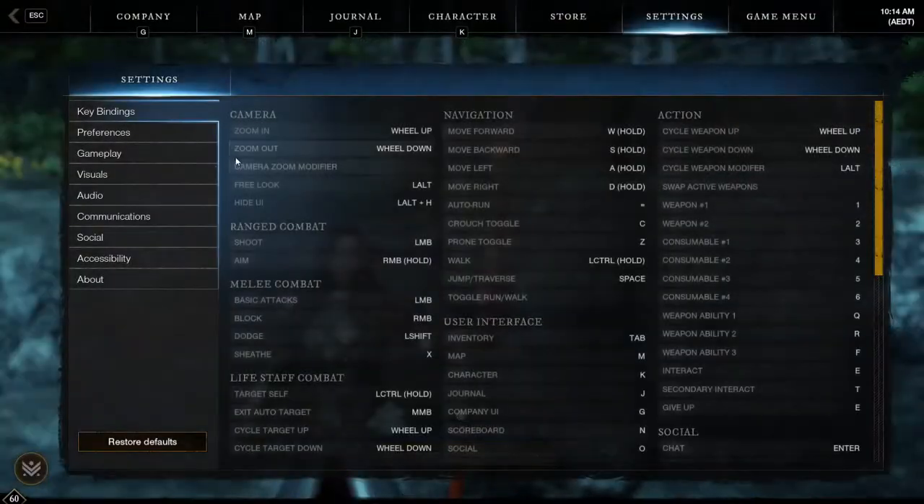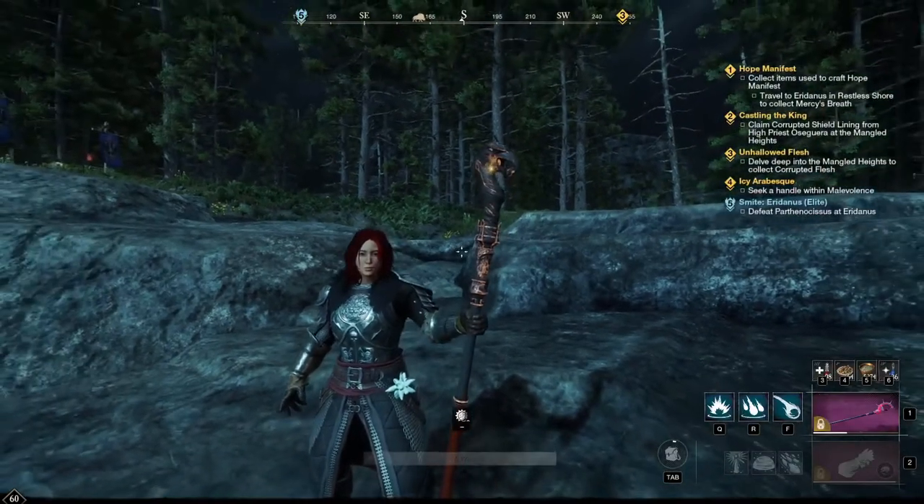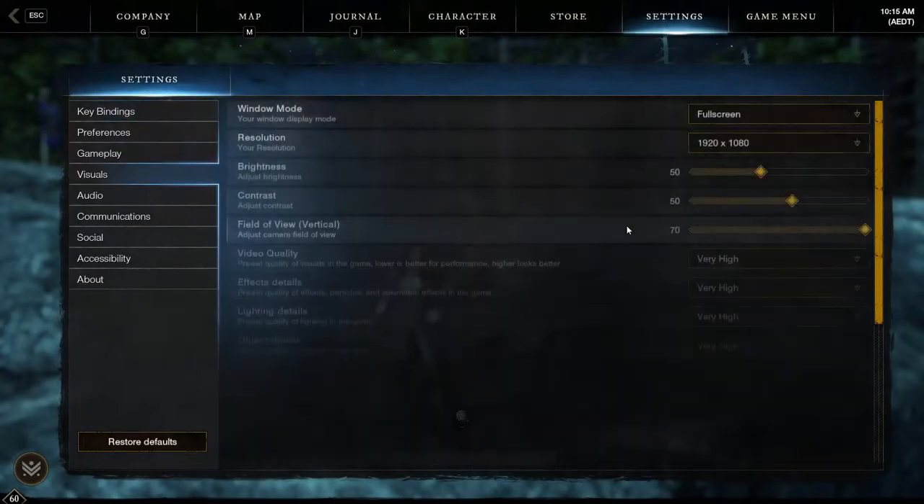The next step is to go back into visuals and check the field of view. I like to have a closer field of view for the main reason that I like to take closer screenshots, not only of my character but when the camera is more zoomed in, you can move the camera around and it will show more of the scenery. If you want a longer shot, you can change it to 70 or anything in between, but we're going to change that back to 40.